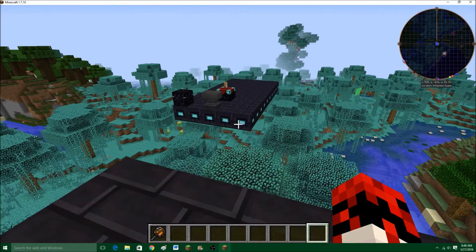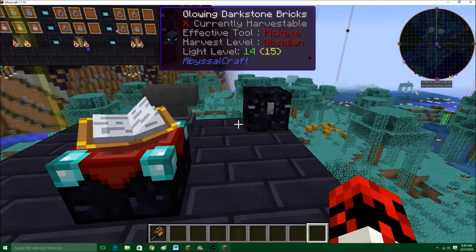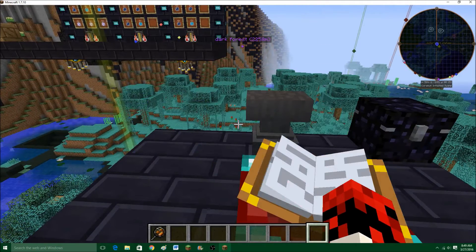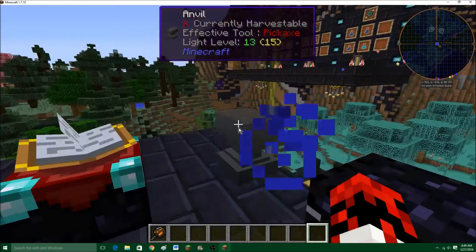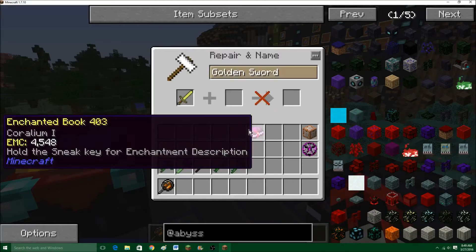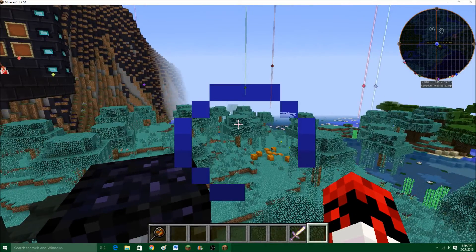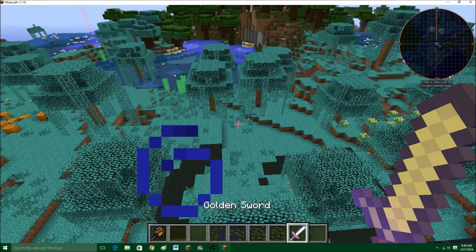On to the enchantments! There are four enchantments added to the Abyssal Craft mod. The first is Coralium 1 — Coralium only has one level of enchantment. Basically, when you enchant it onto something, the Coralium effect inflicts the Coralium Plague on whatever you hit with it. It's sort of like poison.